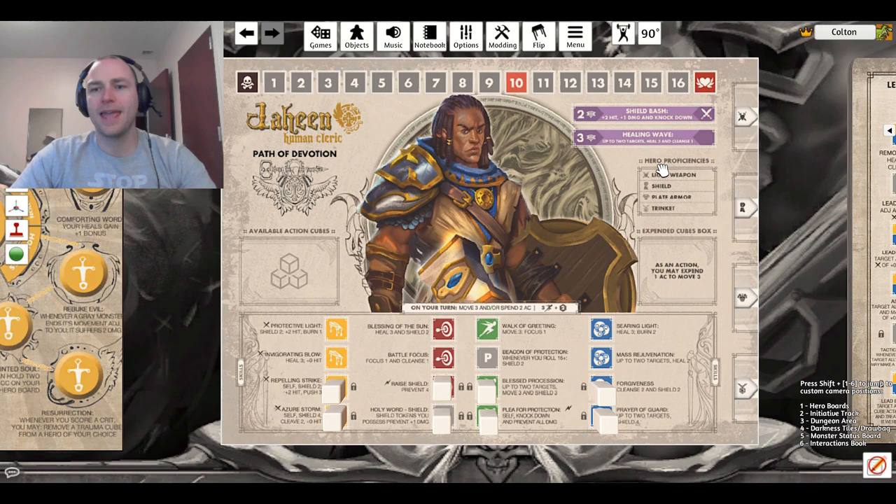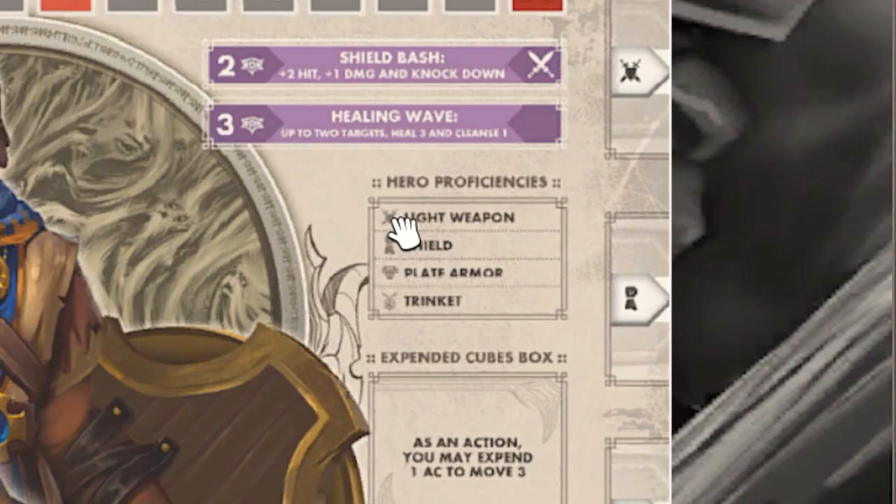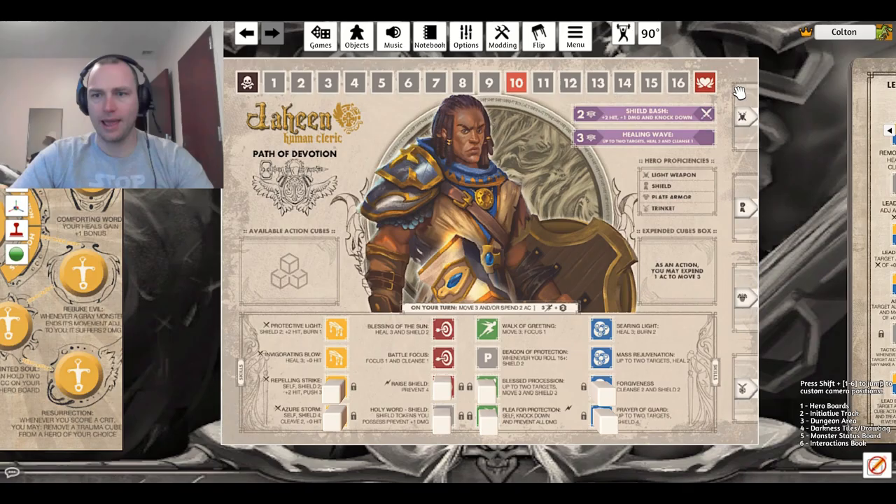The last thing are your hero proficiencies — these are the equipment that you can hold. As Jahin, he can only equip light weapons, shields, plate armor, and trinkets. You have your weapon slot, your offhand slot (he has a shield), your armor (plate armor), and a trinket, which is something every character has. The first three slots are all going to be different for each character.